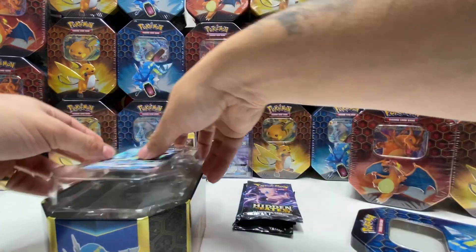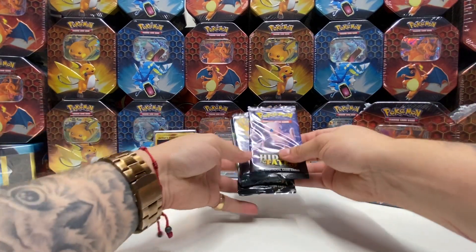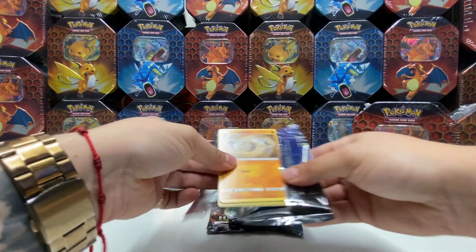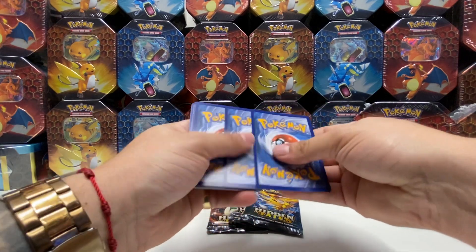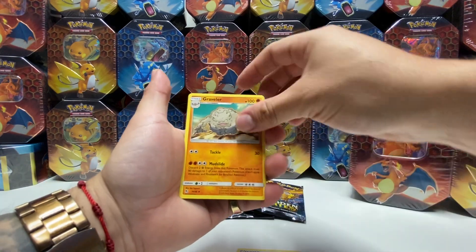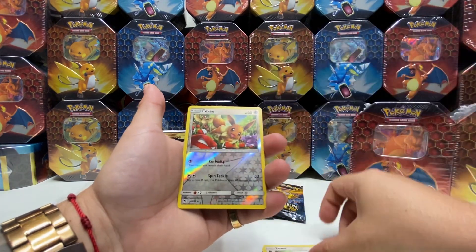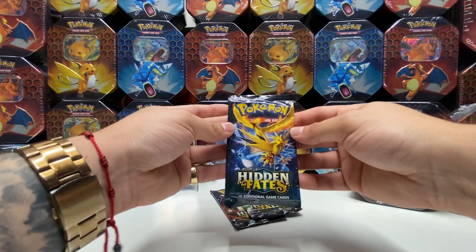These four packs here — will the Charizard be in the Gyarados tin today? Guess we'll find out. Starting with the Mewtwo pack. How's your day going, guys? Hope everyone's okay and staying home, staying safe and healthy. First pack: Psychic Energy, Graveler, Farfetch'd, Jynx, Geodude, Jigglypuff, Starmie, Ekans, Eevee, Eevee reverse holo, and a Clefable. No luck in that one.